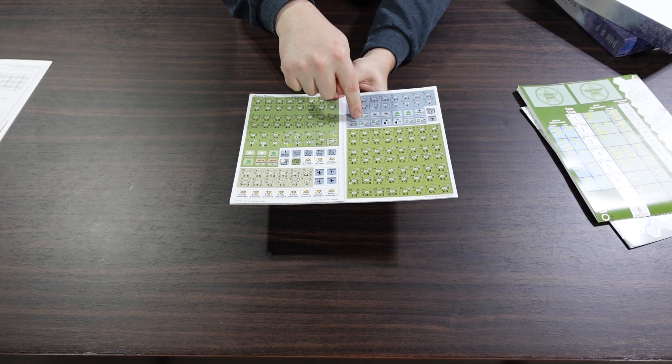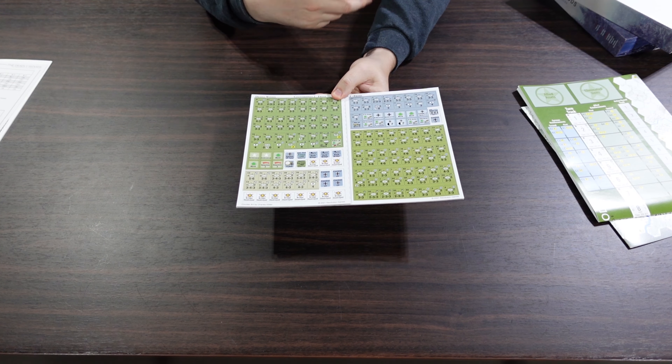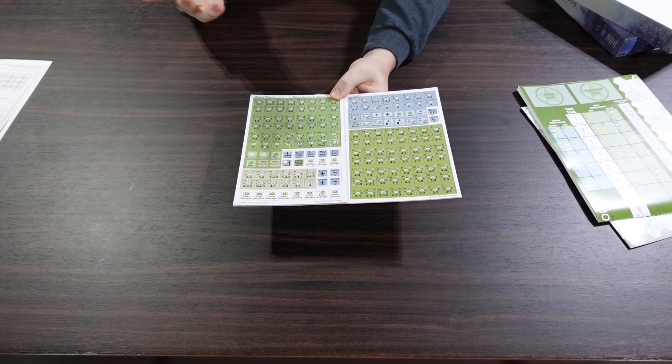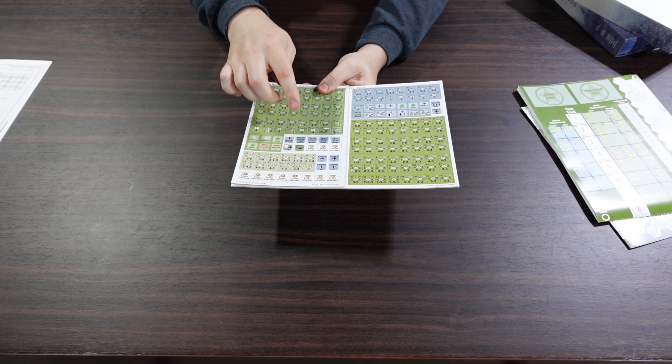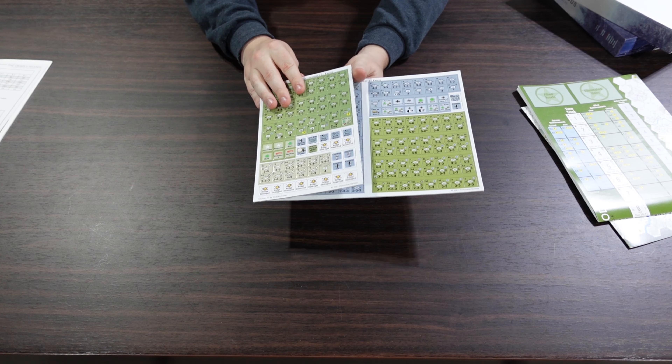These are some of the chips that go in the chip-pull cup. When you pull those, this unit gets to activate, or you can pick one to do a move — that kind of thing. And like any good bulge game, you're going to be destroying bridges or building them back again, so they've got stuff for that too.